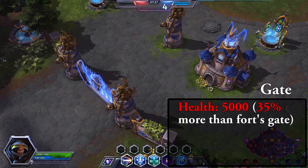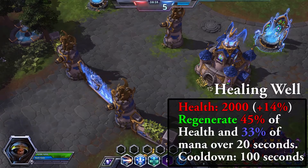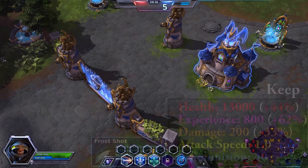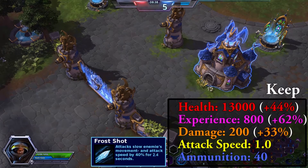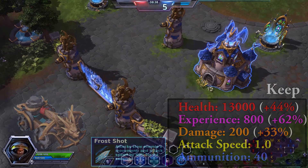The gate has 35% more health and the walls have 40% more health. The healing well only has 14% more health. The keep has 44% more health than the fort and deals 33% more damage. Destroying the keep and the fort in one lane will cause that lane to spawn catapults each wave.